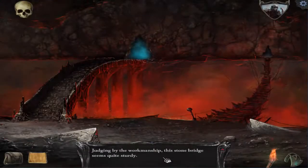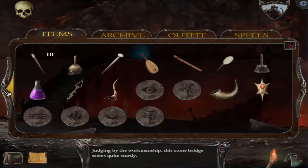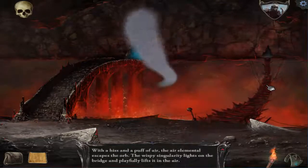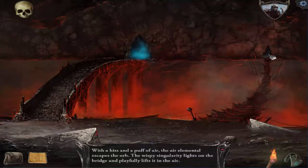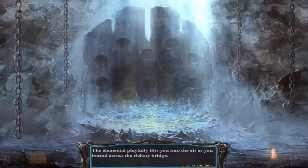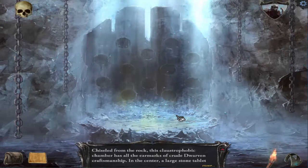Welcome back to my let's play of Shadowgate, the 2014 edition. Where we left off last time, we did a lot of back and forth. We're at this lovely part and I actually have, lo and behold, the elemental right there. We're going to use it on the bridge - with a hiss and a puff of air the air elemental escapes the orb, lifts the bridge playfully into the air. There we go, let's walk across.